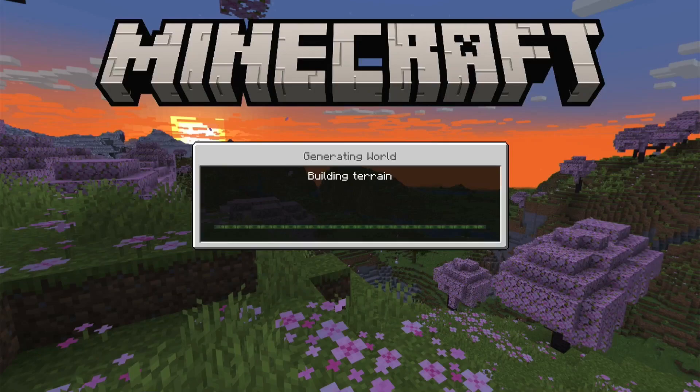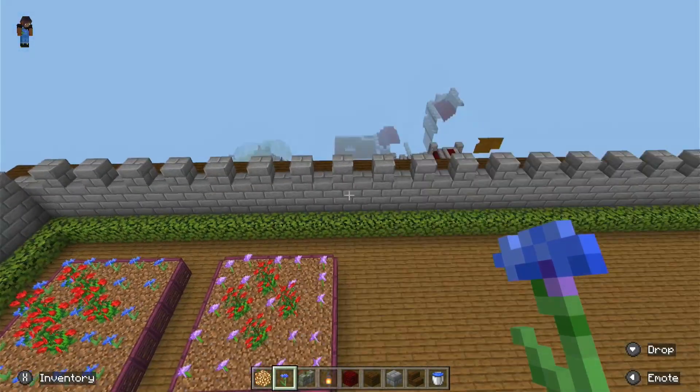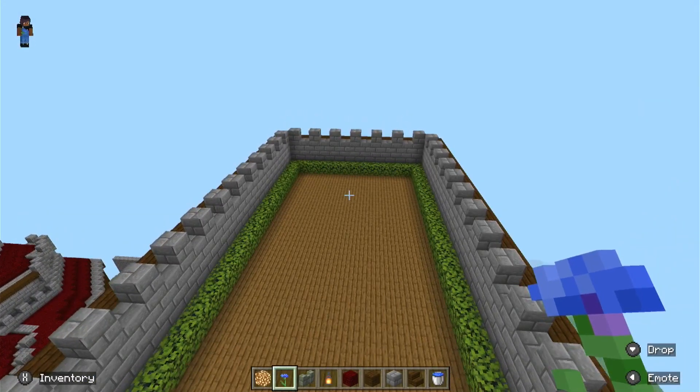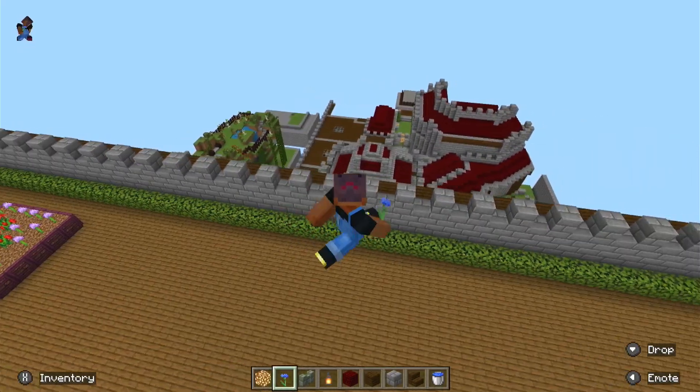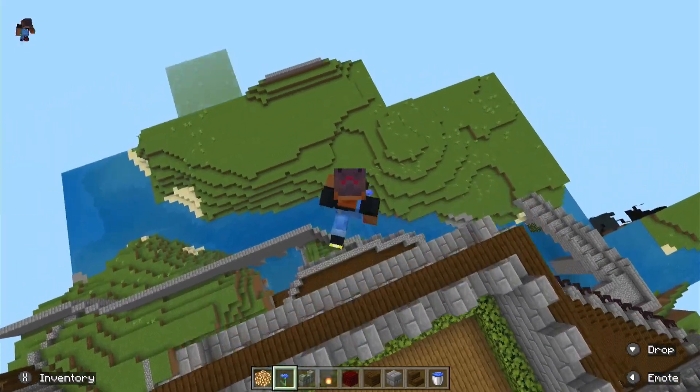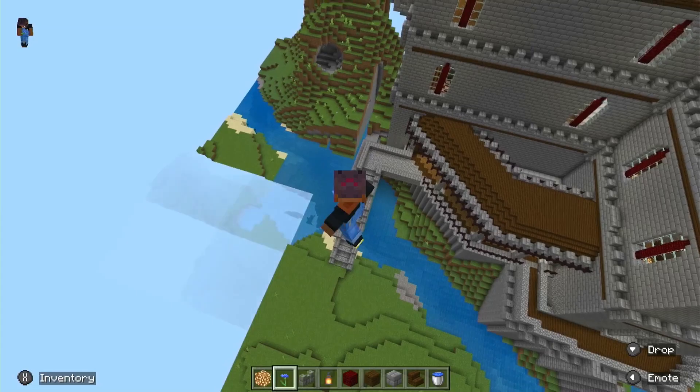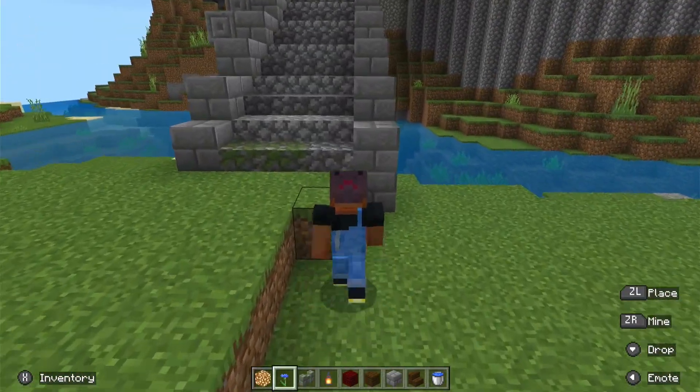I have been into Minecraft for about 5-6 years on vanilla, and my favorite part is just the building aspect of it. You can pretty much build anything you want, and so I am kind of obsessed with castles, but not realistic ones. As you can see, I don't think any castle looks like this, but that's fine. I'm just going to do a walkthrough of what I've built.